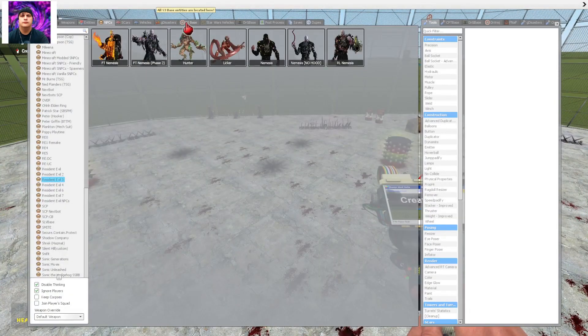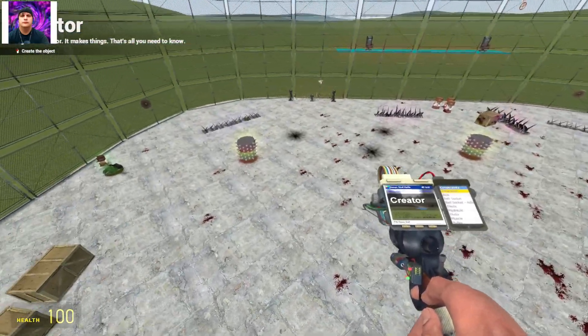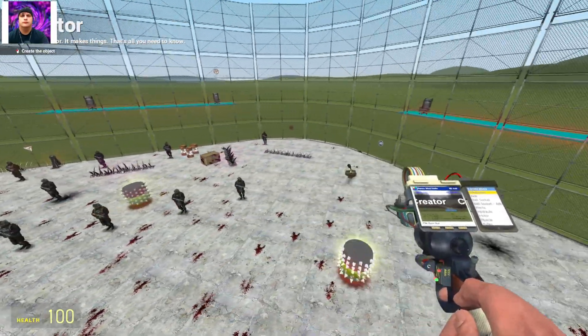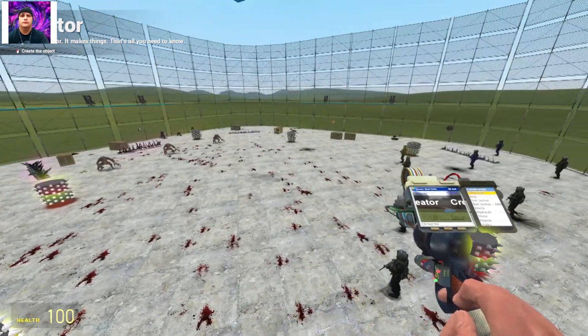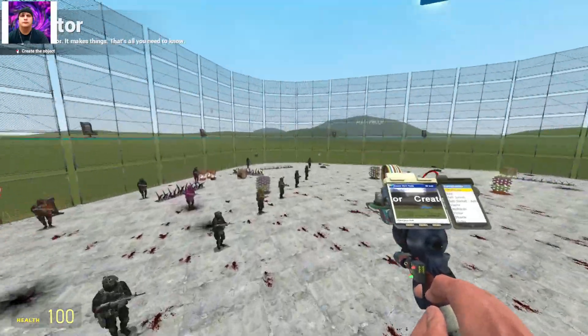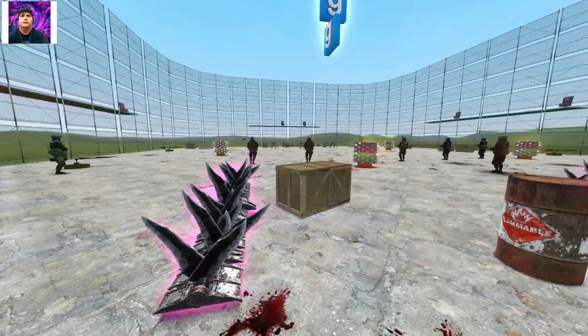We're using them here on Gmod and we're gonna pit them against — I think 16, maybe 15 — Shadow Company Call of Duty troops. Yeah, there's your 15. In the next episode we're going to do some of these Call of Duty Shadow Company troops against the monkey eliminators from Resident Evil Zero. It should be a pretty even fight, I'd say.